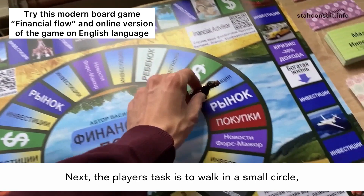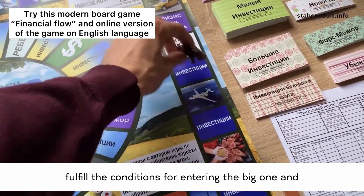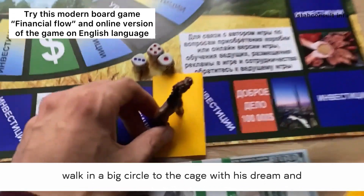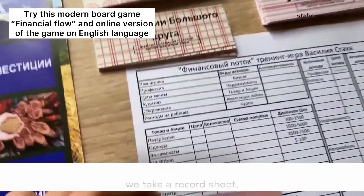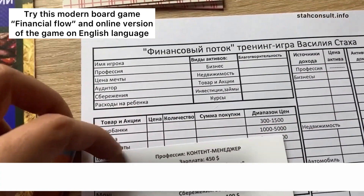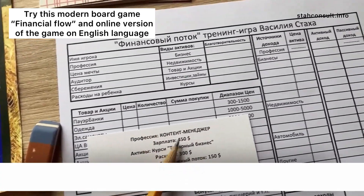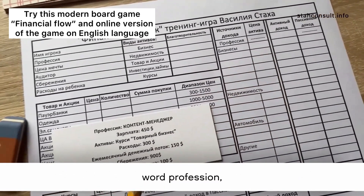The player's task is to walk in a small circle, fulfill the conditions for entering the big one, and walk in the big circle to the cage with his dream and realize it. To start the game, we take a record sheet, a profession card, and fill out our form. The salary indicated on the card we write in the column of active income opposite the word profession.